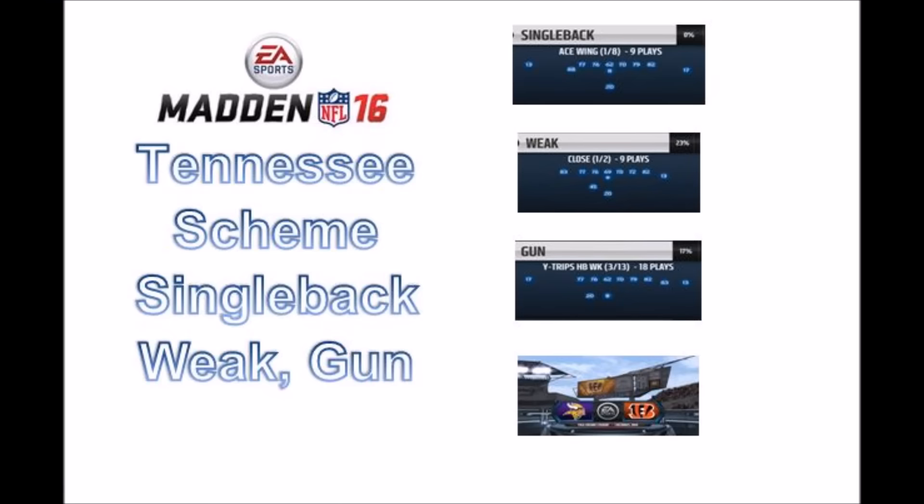This concludes this part of the Tennessee Titans playbook ebook scheme. You can access the other parts of the scheme by clicking on the icon — starting with the single back ace wing at the top, then the weak close, and then the gun wide trips halfback week. If you want to see live gameplay against a real opponent, click on the image of the gameplay. To all my subscribers, thank you for your support. Until next time.